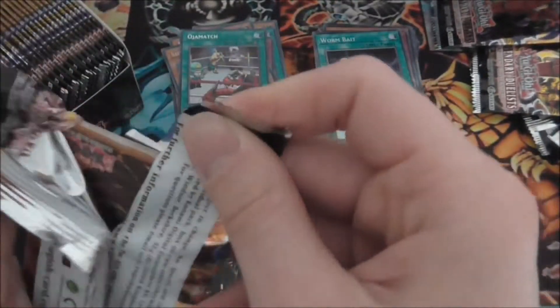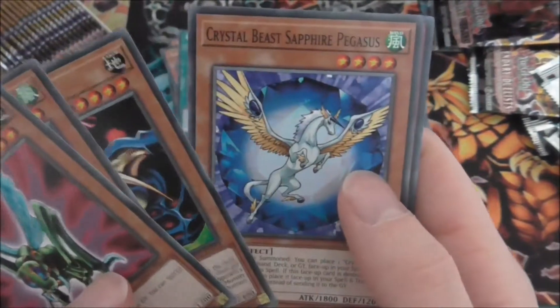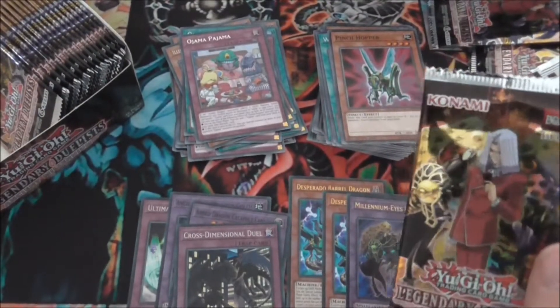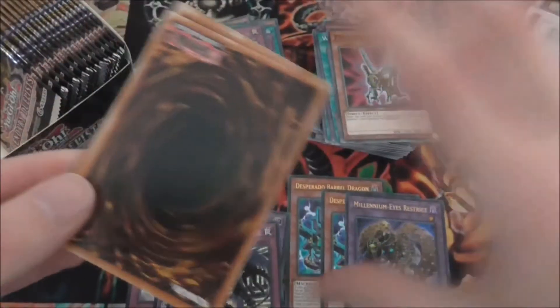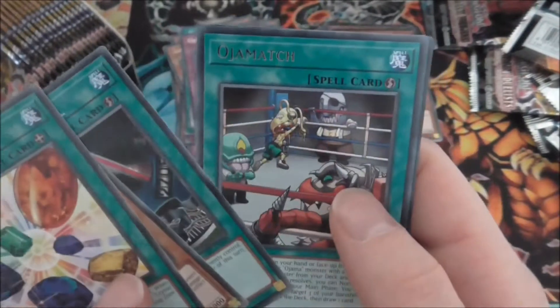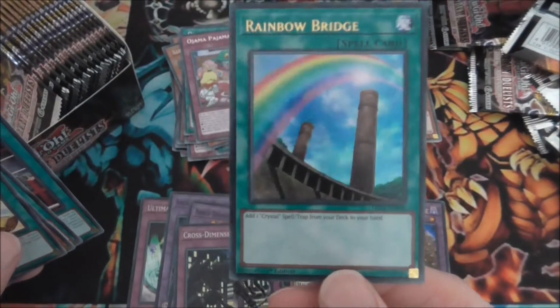Now it's time for the other side of the box. You may have noticed a slight cut in the video because I thought someone was at the door. Okay, now for the second half. Pincer Hopper, Arm Dragon Level 5, Insect Queen, Sapphire Pegasus, and Ojama Pajama. The main criticism I have about this set is: why weren't the Ojamas reprinted? That would have made a lot of sense because the Ojamas aren't the easiest cards to get.